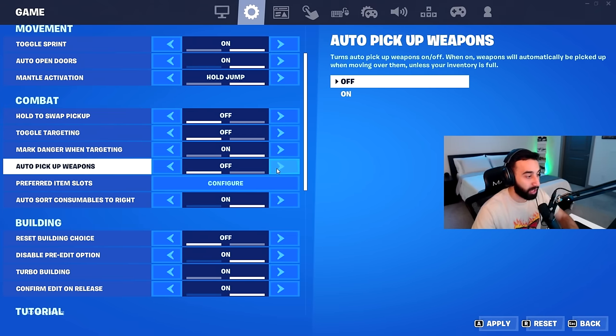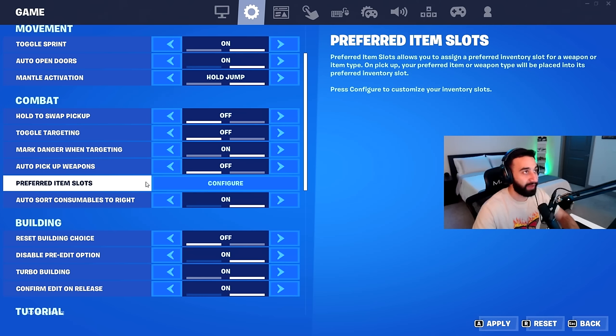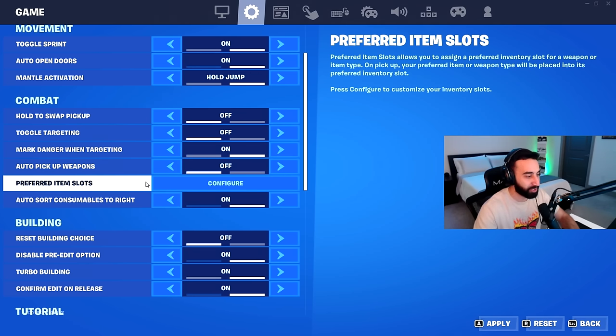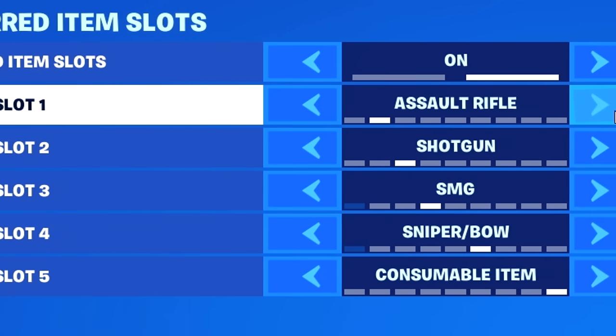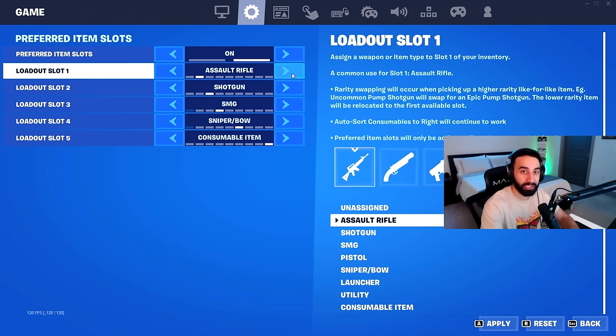Hold to swap pickup and auto pickup weapons are both off because I like to organize my inventory manually by dragging things or replacing items. Next is preferred item slot, which many players might not know about. You can assign different weapon types to specific inventory slots. I like my AR in slot one, shotgun in slot two, SMG in slot three, slot four for snipers or shockwave hammers or bows, and slot five for heals and consumables.